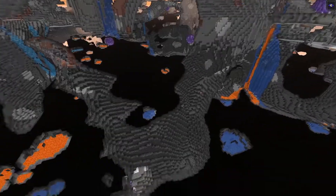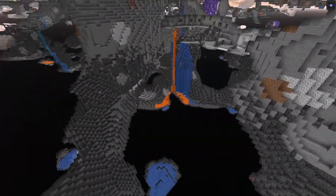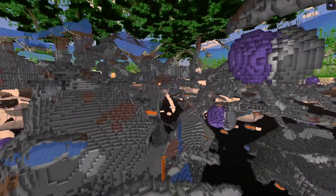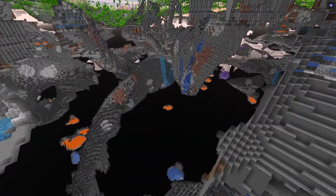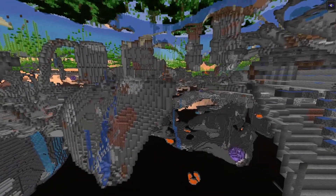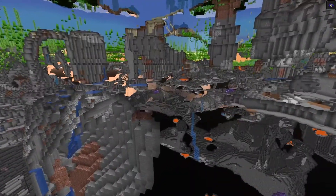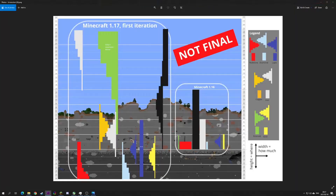Looking at the cave generation overall, the bigger caves are towards the bottom of the world while towards the top it's more like the normal smaller caves and caverns. You can see there are big caves down below and then above it's more the traditional smaller tunnels and caves. The ore generation has also changed.